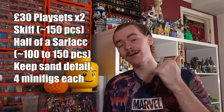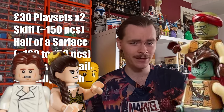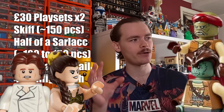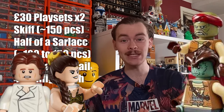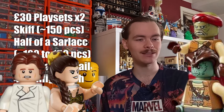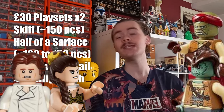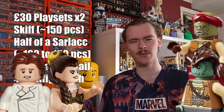For the first set, the minifigures I've included are Han, Leia — the brand new Leia that could possibly have dual-moulded legs and a new hairpiece — as well as Catharber and Woof, which are minifigures that as of recording LEGO haven't made in minifigure form. There are only a handful of the henchmen — you get the ones on top of the Sail Barge and the ones on the skiff, but these two are from the skiffs rather than the Sail Barge.